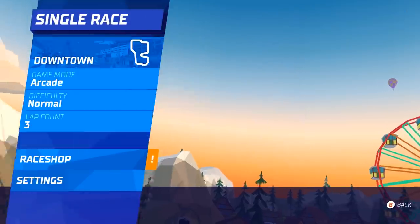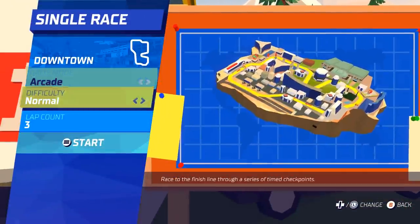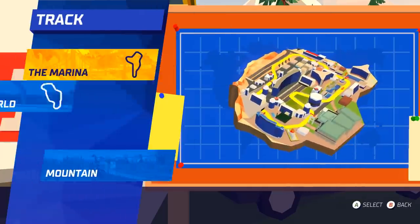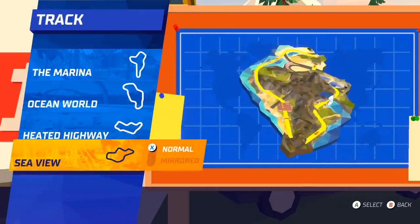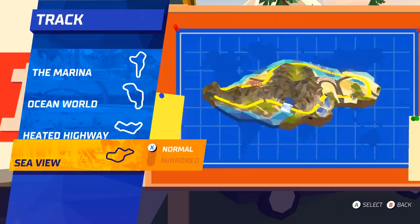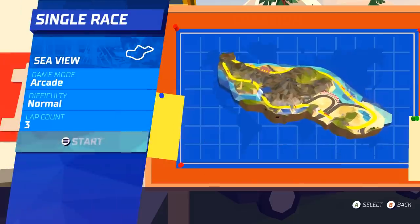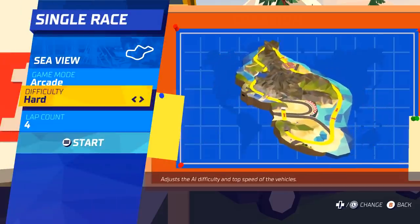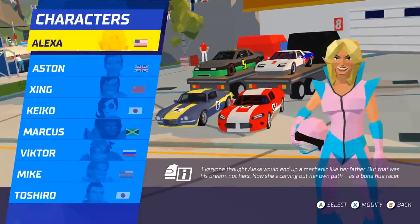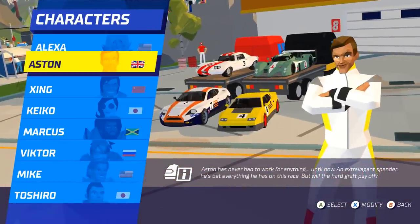We're going to load in, do some single races, and check out a few different circuits. There are four different areas — let's start with the coast. We're going to race Sea View, which sounds fun. There are mirrored layouts for everything. We'll go for four laps and hard difficulty.